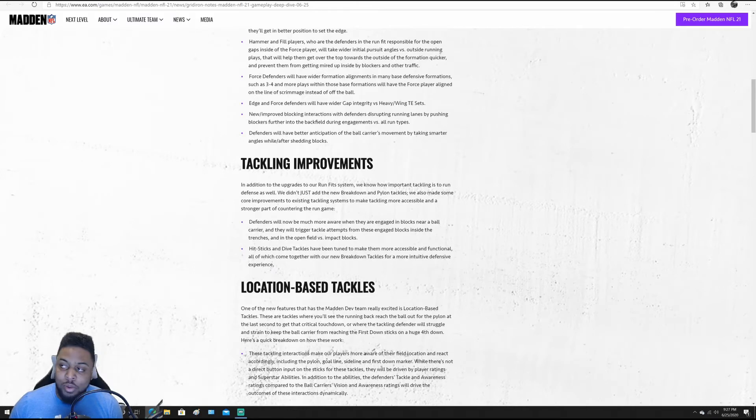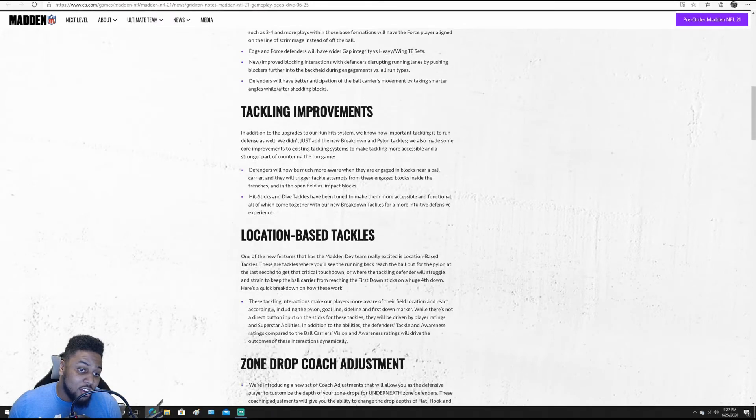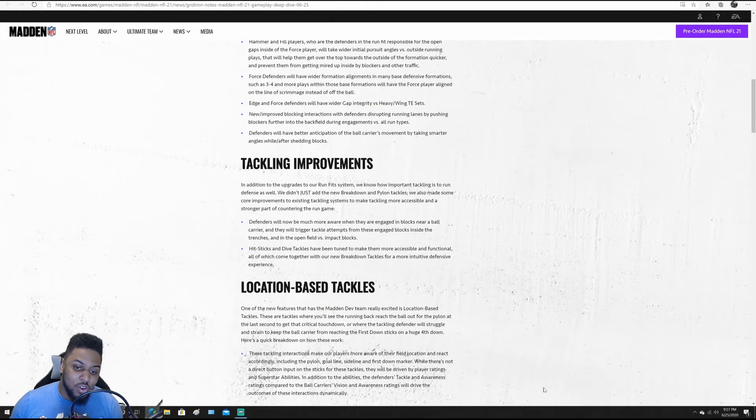Location-based tackling — defenders and offensive players will now be more aware of where they are on the field. These tackling interactions make players more aware of field location and react accordingly, including the pylon, goal line, sideline, and first down marker. While there's not a direct button input for these tackles, they will be driven by player ratings and superstar abilities. Important key note: you don't have to hit a button for this to work — it just happens automatically.